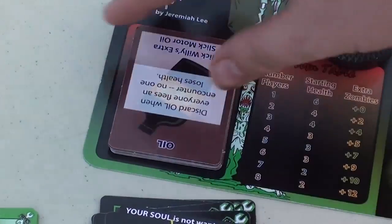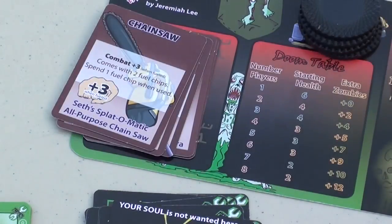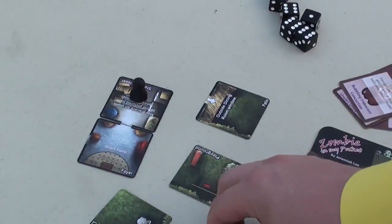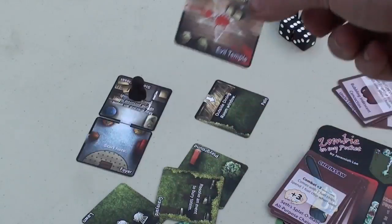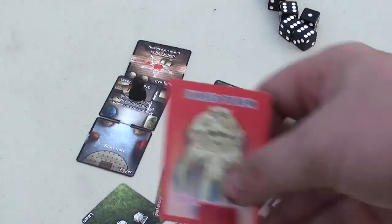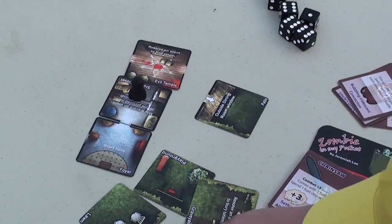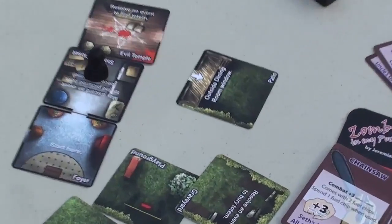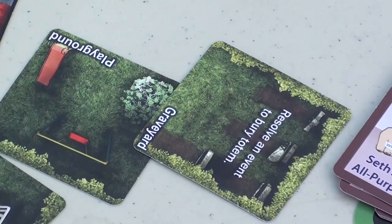As the game progresses you might find items to help you out — here's oil, here's a femur bone, here's a Coca-Cola chainsaw which lets you use fuel chips for plus three, though you only get to use them so many times. You'll be moving throughout the house until you find the evil temple card. When you go there, someone gets a cursed totem. You then need to get outside, find the graveyard, and bury the evil totem to win. If you do that, the person with the most health gets four points, everyone else who survives gets three points, and anyone who dies gets no points. Whoever has the most points wins.